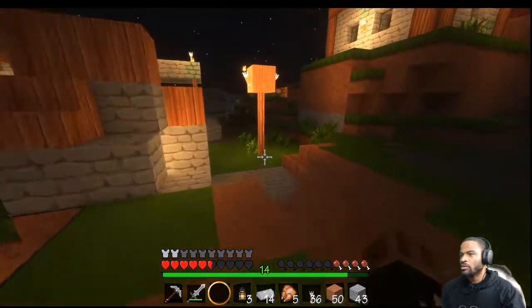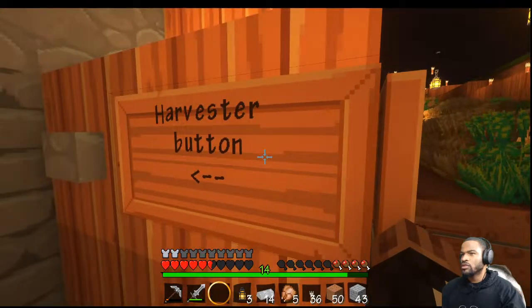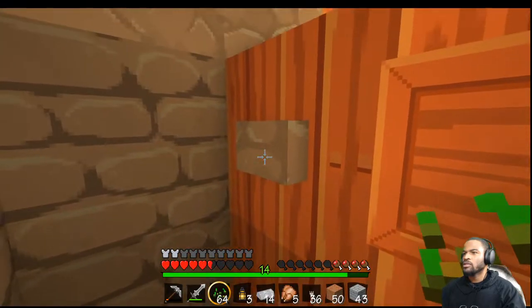It's really dangerous to be up here at night because a creeper can come and destroy everything. Let me show you real quick what happens — this is the harvester button, and then down here is the harvester chest. This is what's inside of it, I'm gonna go ahead and move some stuff around.